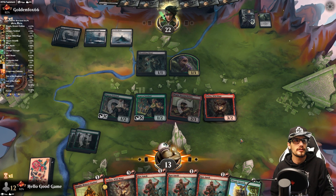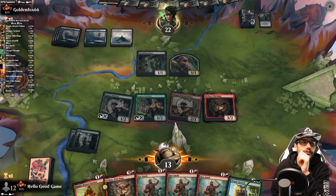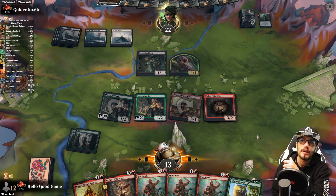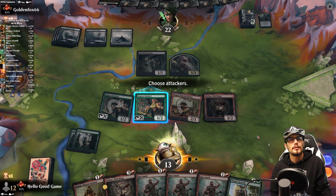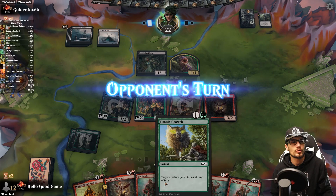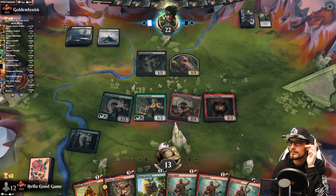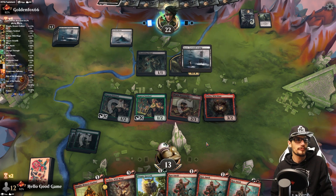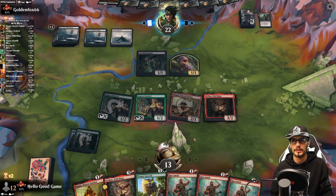Maybe haste — maybe we bring some more haste into the deck instead of the trample, to make the front end more consistent rather than the back end. The tramples are for blockers, but what good are trampled-over blockers when you're not attacking yet? Okay, we're gonna hit the drawing board a little bit with this deck.